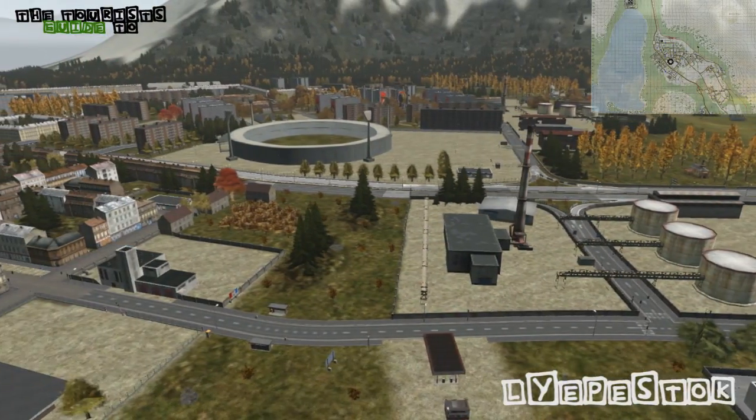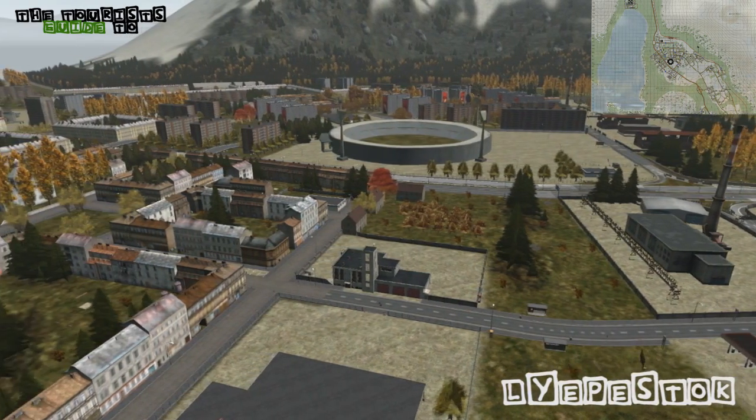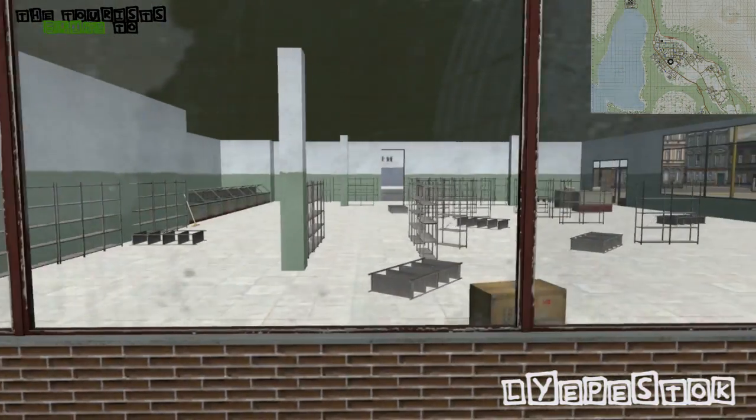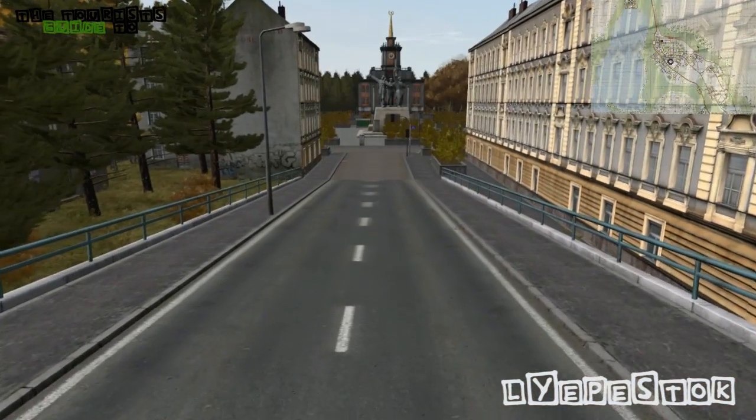Let's look at Lybrostock. Basically this place has a massive stadium — the stadium seems to attract a lot of new players. I really urge you to stay away; there's always a bandit in there waiting for you to come in and it'll snipe you right in the face.